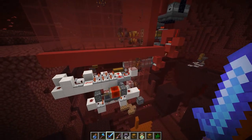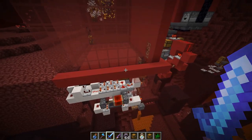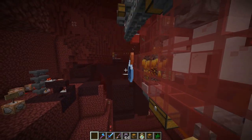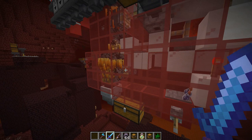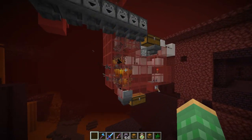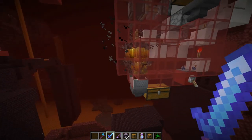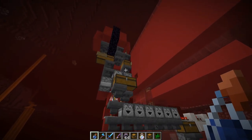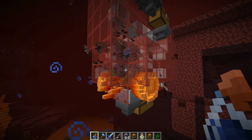This farm produces around 250 blaze rods per hour with a single mob spawner, and about 500 rods per hour with two — without using looting. You can modify it to work with looting by having the player throw the potion, then while the potion is in midair give the player a Looting III sword, which they then put into an item frame so their hand is free to take another water bottle. We decided not to do that as this farm already produces quite a few blaze rods — you can AFK overnight and have quite a bit in the morning.